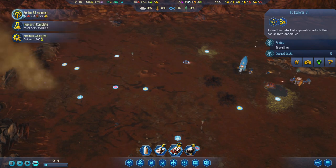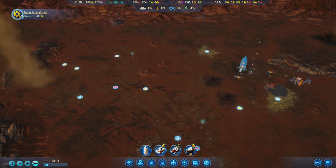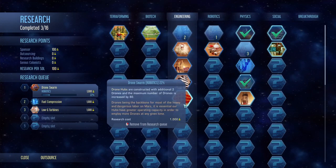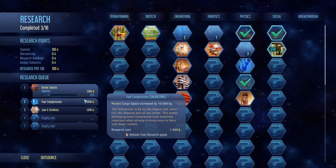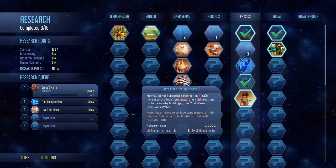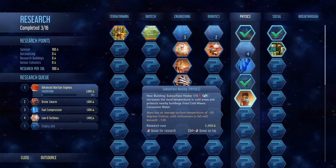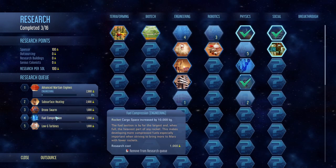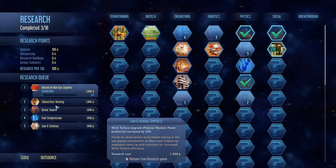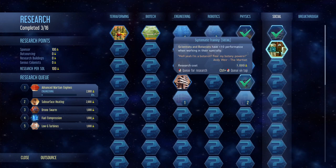So research done. Wonderful — so we get some more money. And we wanted to do sub-surface heating. So this will be another very important research we'll have to do. But I think we'll queue this one. Let's do it this way. Perfect. And we have another one here in the social tab.